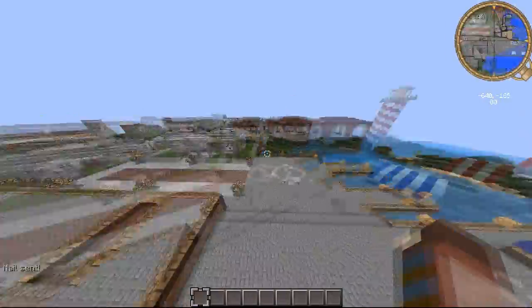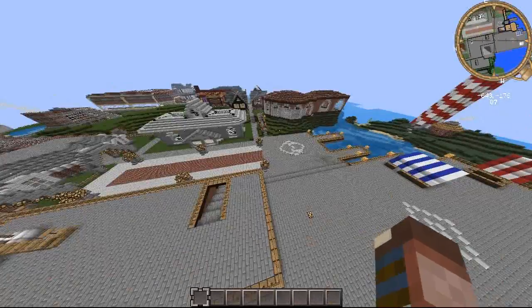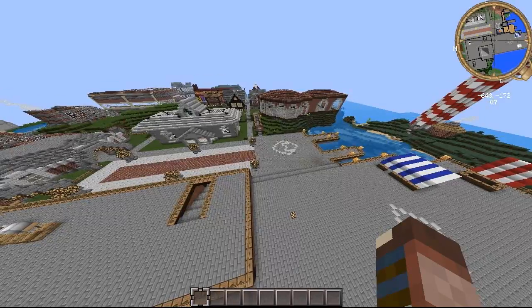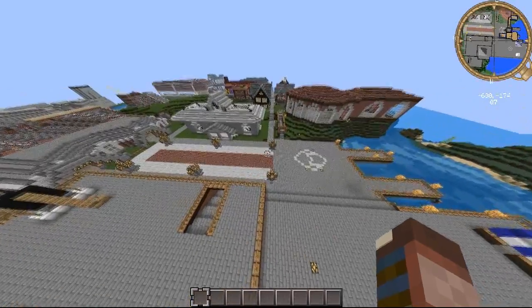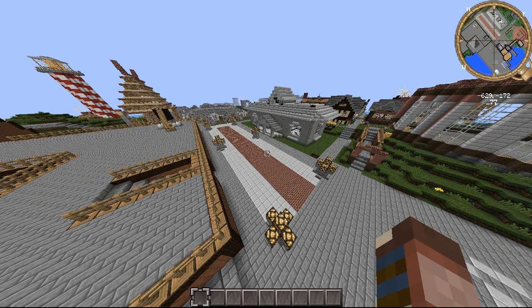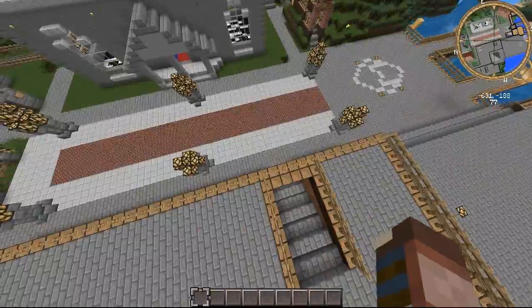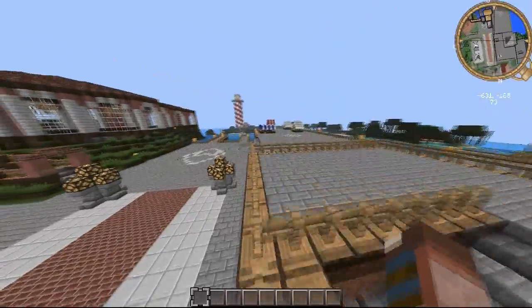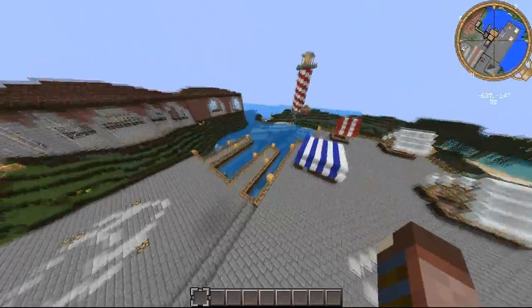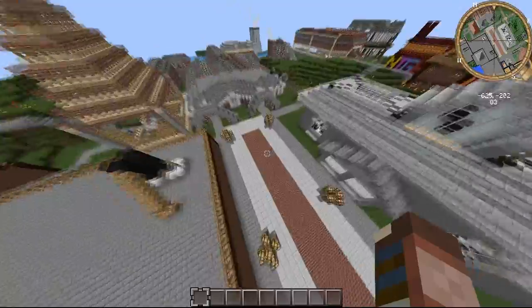Once you get promoted to builder, you can start building here. The next rank up is pretty much the last rank, which is Architect. It gives you access to WorldEdit, with a 10,000 block limit — but that's enough to do some serious damage to the server, so I don't want to give more than 10,000 blocks. It should be enough for most world editing for buildings. After that, the next ranks are Moderator and Admin. Moderators are people I really trust, and usually people that have their own town have to be moderators. At the moment there's only one admin, which is me — that might change soon, once the server gets a little bit bigger.